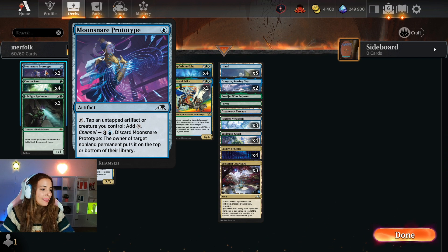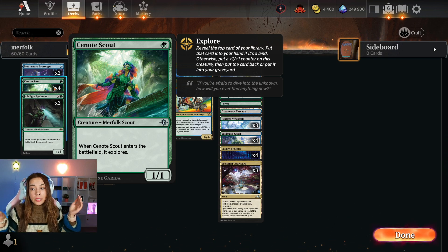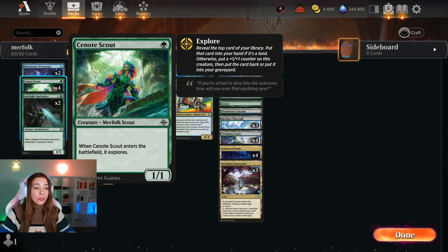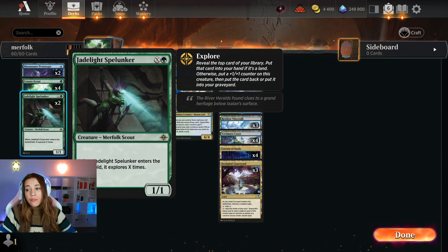We're playing two Moonstair Prototypes — tap and untap an artifact or creature you control to add colorless mana, or channel to discard it and bounce something to their owner's hand. We have four Cenote Scouts, a 1-mana 1/1 that explores when it enters the battlefield. The Explore mechanic is back on Arena — you reveal the top card of your library, put it in hand if it's a land, or put a +1/+1 counter on the creature and keep or bin it if not. We also have two Jedlite Spelllunkers, X and green, a 1/1 that explores X times when it enters.